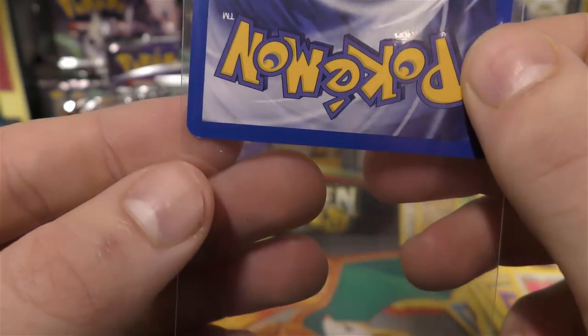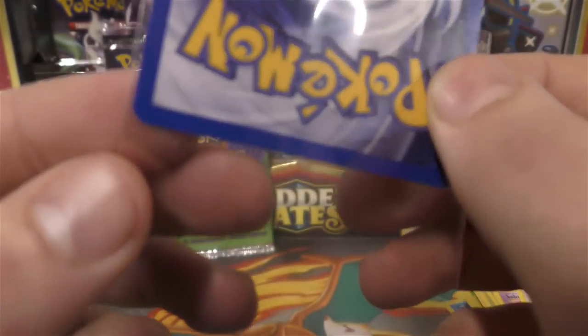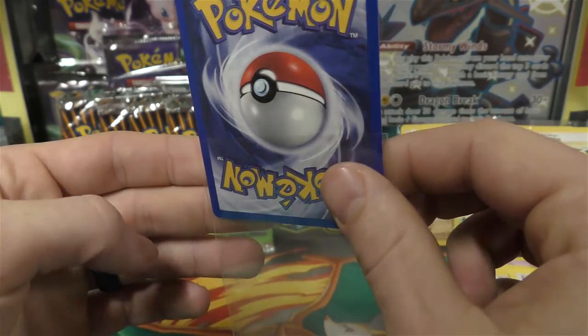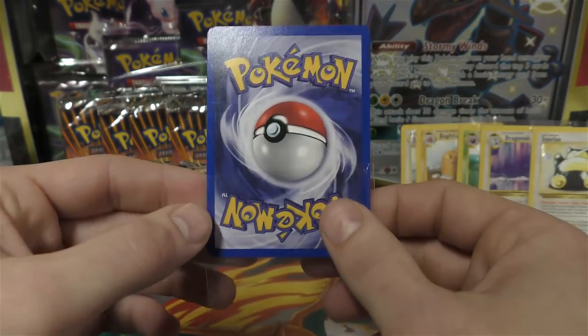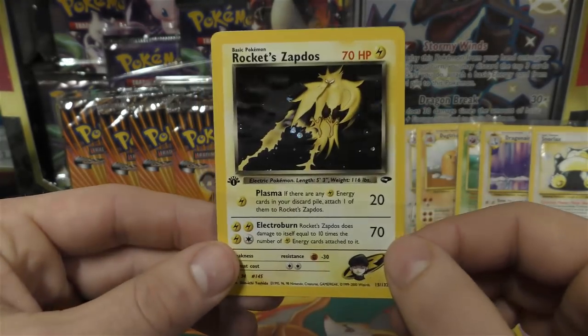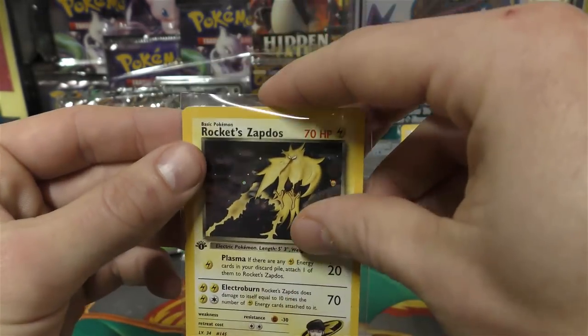There looks like it might be a little white dot, but a lot of times you see there's just a little lip and I can't quite tell — it may not be. It is catching in the flash. If this one did get a 10, it would be because of that little dot right there. But overall it looks great — Rocket Zapdos, one of my favorite cards from that set.